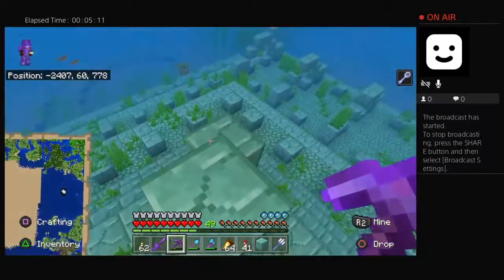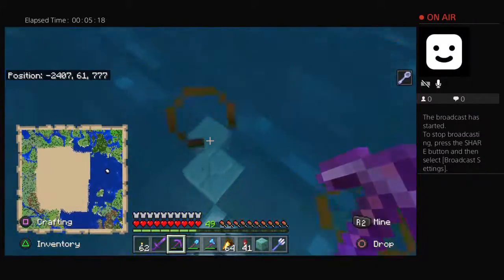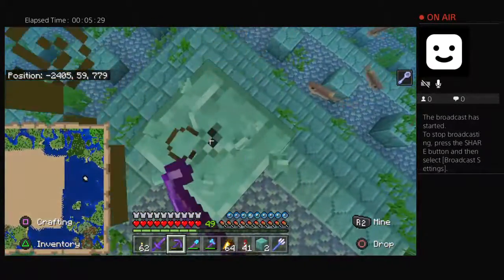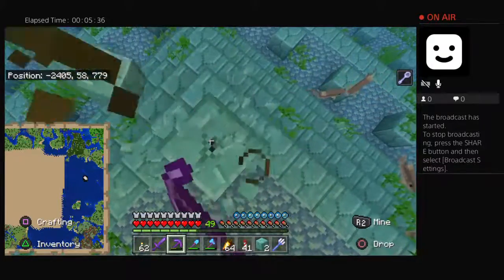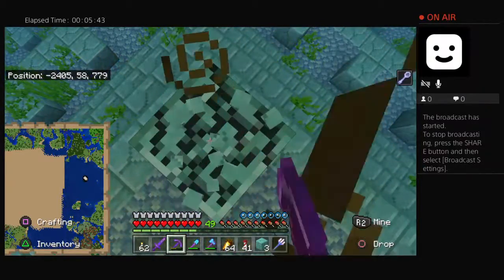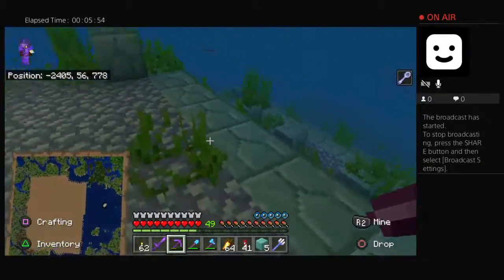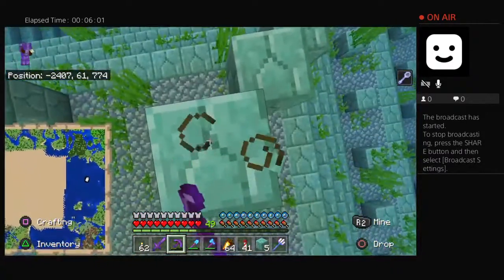I've actually only died once in this world. The reason for that was I jumped off my mob farm. I thought I was going to be really super smooth and hit my elytra on the way down so that I could glide out. But I popped right directly into the side of a mountain - face plant. Not what I was looking for.